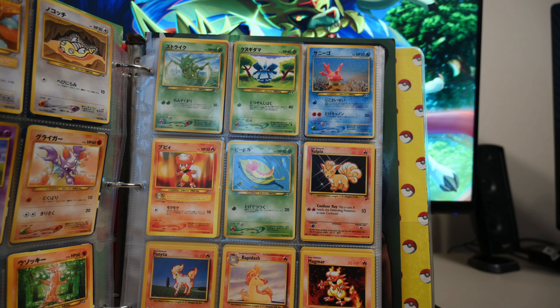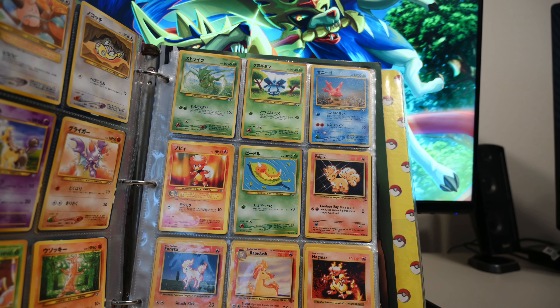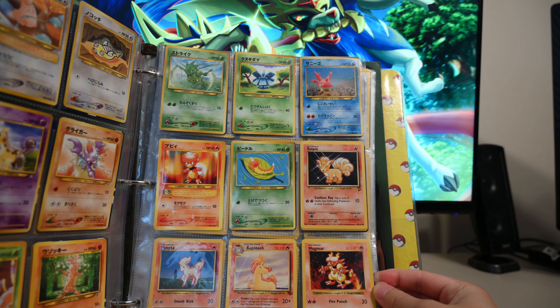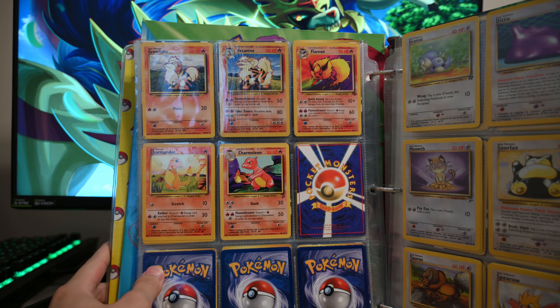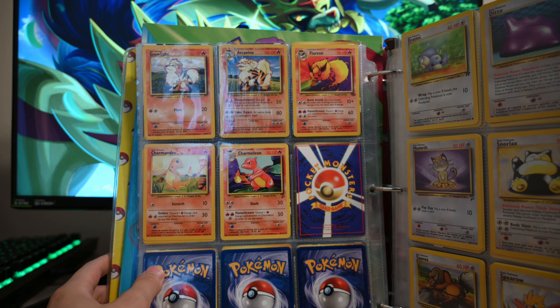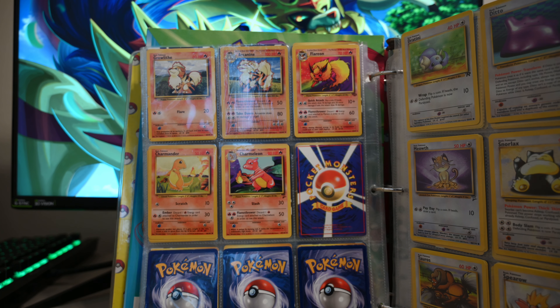And then we start getting back to the English cards again. We have a Vulpix, a Ponyta, and a Rapidash — ooh I don't even remember seeing Rapidash, that's a pretty nice card. Magmar — that's a really strong card. I mean, everyone remembers Blaine playing that Magmar. And then we got Growlithe and Arcanine — very strong card, very cool card as well. And we have Flareon — I like this artwork, this rainbow background and the fire, it's kind of cool.